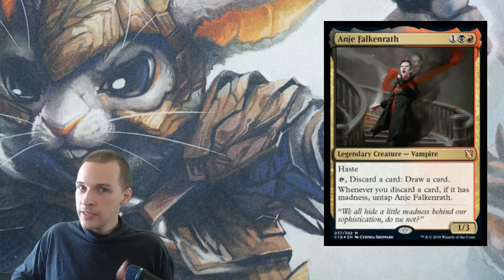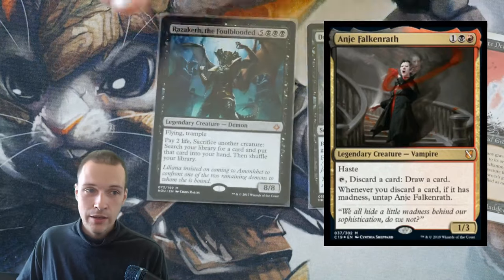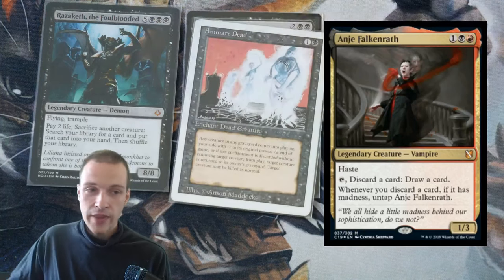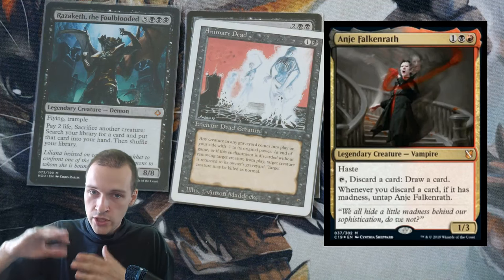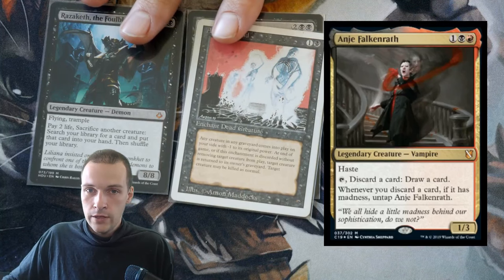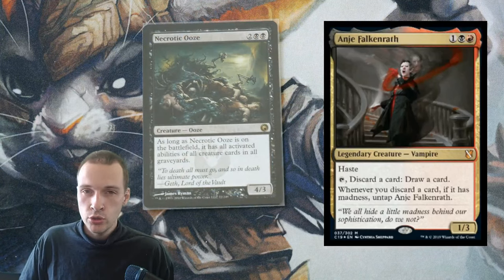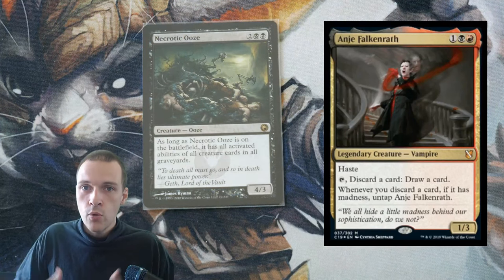So we want something that is going to win the game. There are some options outside madness tribal — you could go reanimate. For example, discard the big Rakshasa demon and then reanimate it. You could discard Dread Return to bring it back, or use Animate Dead. Sitting there drawing cards with her ability and filling your graveyard will eventually give you those cards, and then you can win through that. A combo I think is going to be quite good in this draw-discard deck is Necrotic Ooze.